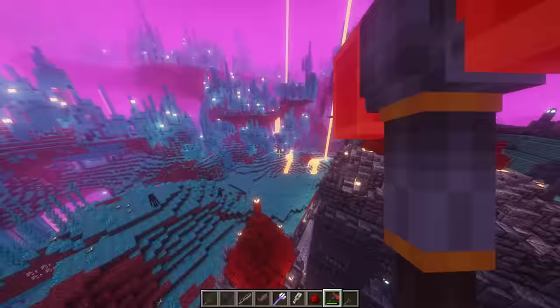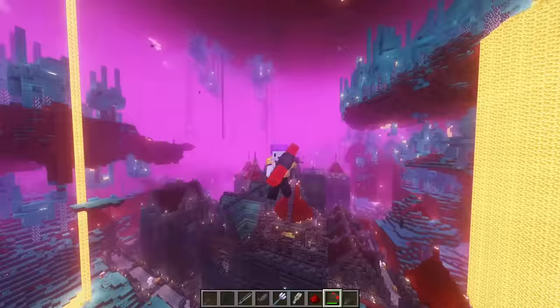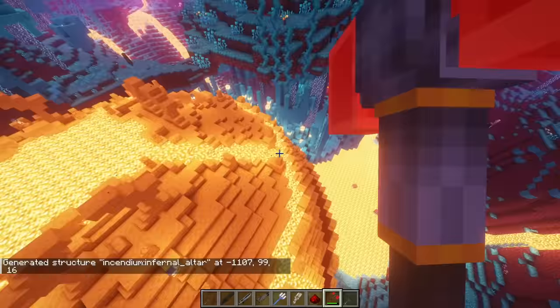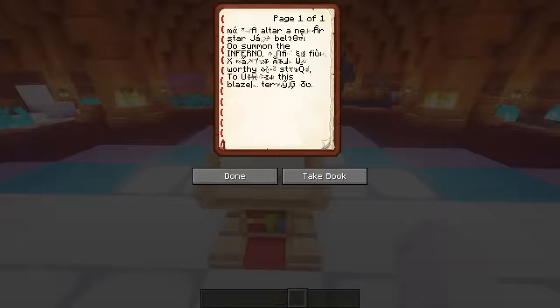Okay, that's legit. The slash place feature command went well. Let's do it again. Infernal altar. Whoa, what? What is this? Oh my gosh, it's a spaceship. To summon the inferno. For these... okay.